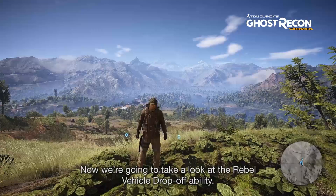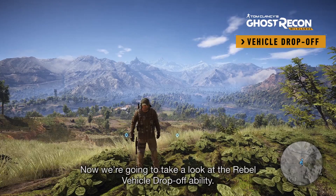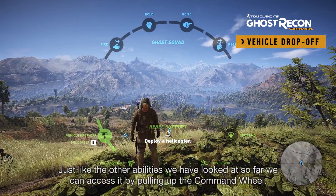Now we're going to take a look at the Rebel Vehicle Drop-Off ability. Just like the other abilities we've looked at so far, you can access it by pulling up the command wheel here. With helicopter selected, you simply click, and a helicopter is delivered to your local location.